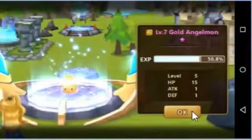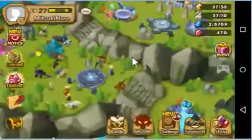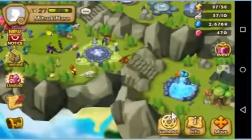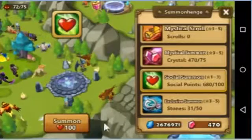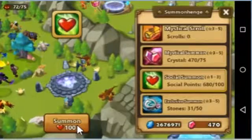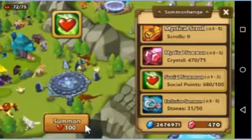Summon 1-star monsters. We have an event — as of now, the donation event. If you use 100 social points, you get 30 energy daily. It's only used once, but it's every day.